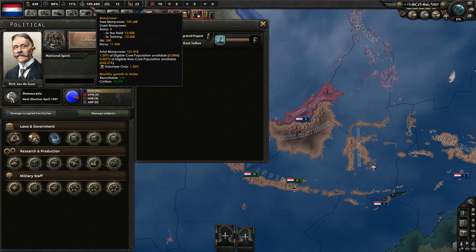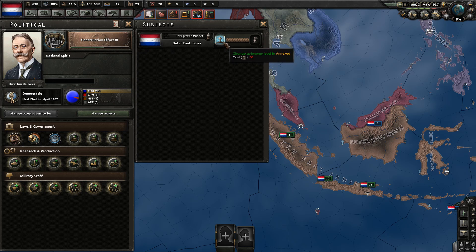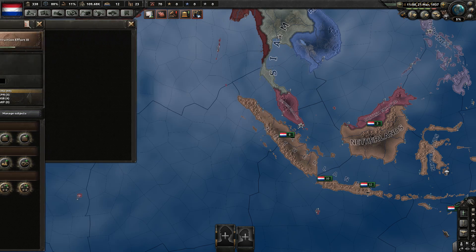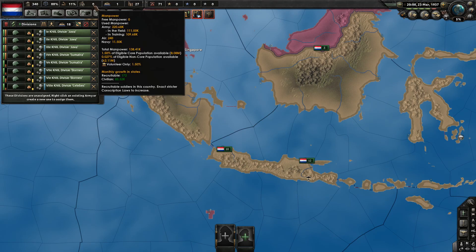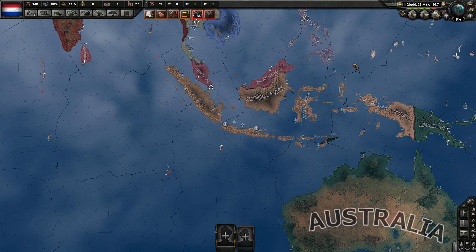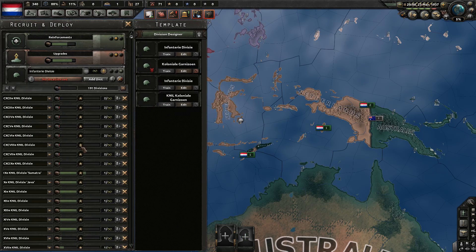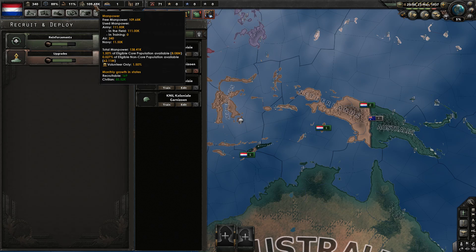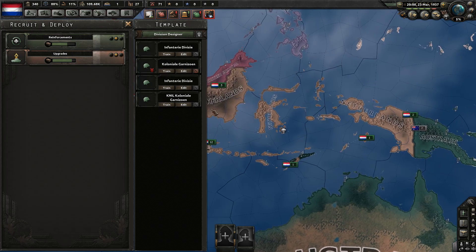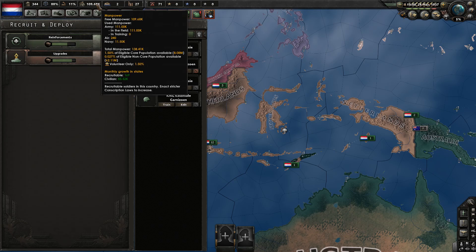Now, let's watch the manpower closely. We have 109 of our own manpower and 72,000 manpower in the field and tons in training. When I click annex... I clicked annex. Let's let the game run for one more month so everything would happen. We have 111,000 in the field — some of those are the troops we have made as colonial templates, and some of them are the troops that they made and we inherited. Let's go to the training screen. As you can see, all the huge amounts of manpower that were here have disappeared.